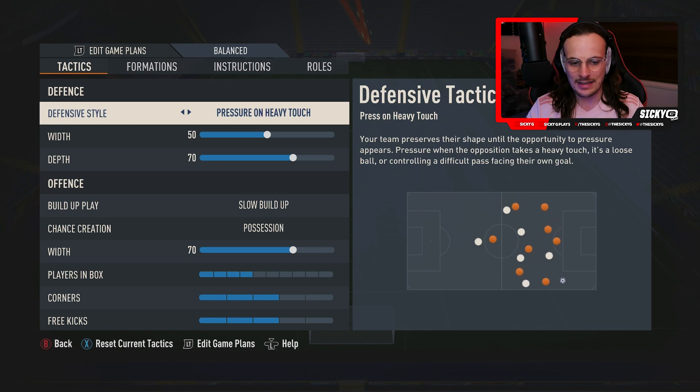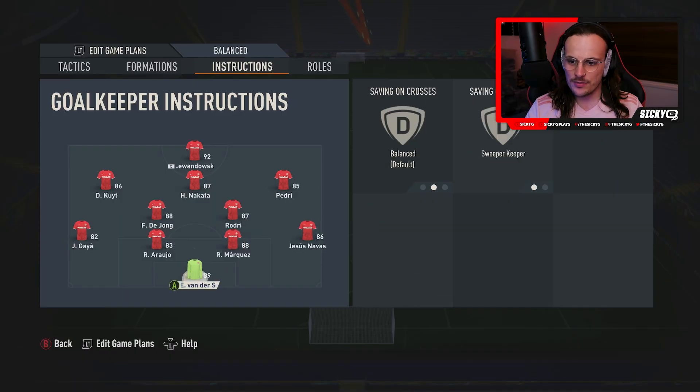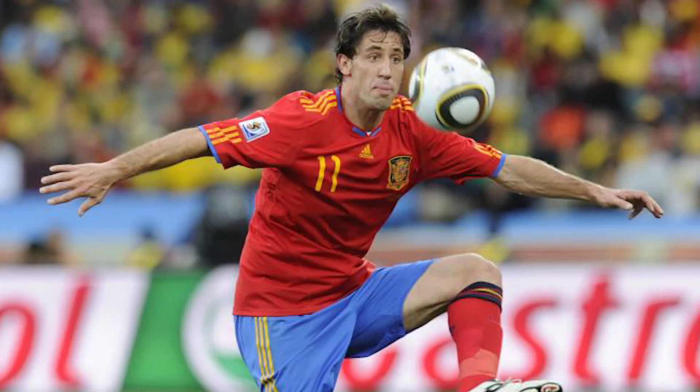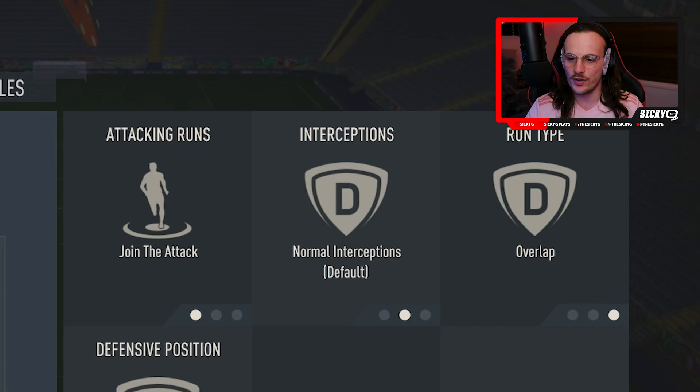Build-up play — to get that tiki-taka style, we've got slow build-up and possession, with 70 width, because our CAMs are going to be nice and narrow. Here we can see our formation. We've got our goalkeeper on sweeper-keeper. Our centre-backs we've left at neutral, as we have with Gaia on the left. In Spain's World Cup squad, an ageing Capdevila would make less overlapping runs, whereas Sergio Ramos on the right-hand side is set to join the attack and overlap.